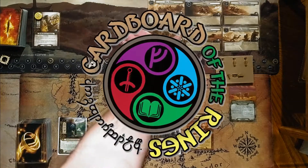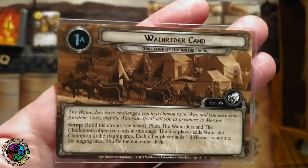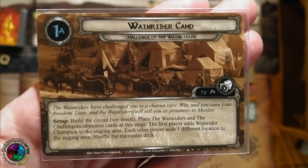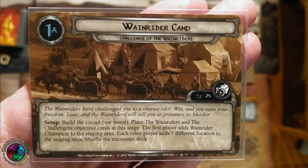All right, here we go. Challenge of the Wainriders. That's a lot of cards out there. The Wainrider camp setup: we're going to build the circuit, place the two objectives at this stage, add the champion up to the staging area, and then other players would have to add a location. Give the encounter deck a shuffle.